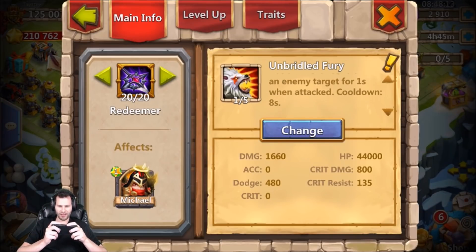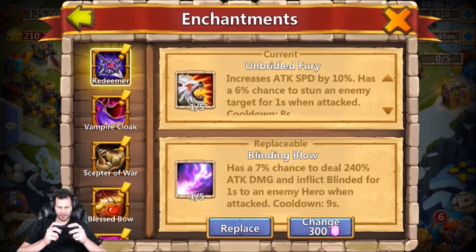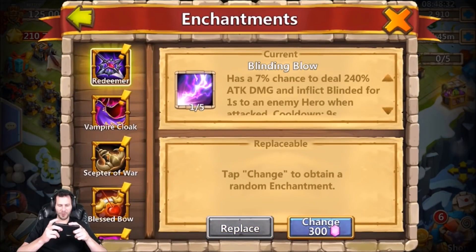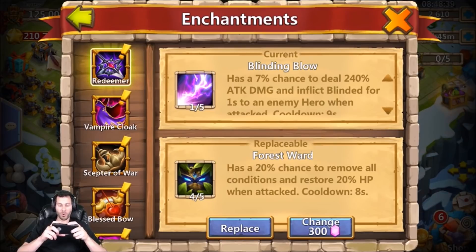It's definitely more damage overall. I think I might put Blinding Blow on Michael just for Lost Battlefield reasons - it adds more damage and that's what I need overall. Let's go ahead and replace that Blinding Blow on Michael - 1/5. Come on baby, give us something else. What do we got? Oh, 4/5 Forest Ward! We will take that - 20% chance to remove all conditions and restore 20% HP when attacked.